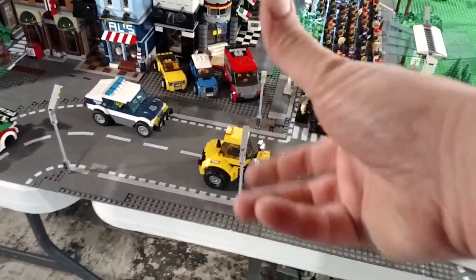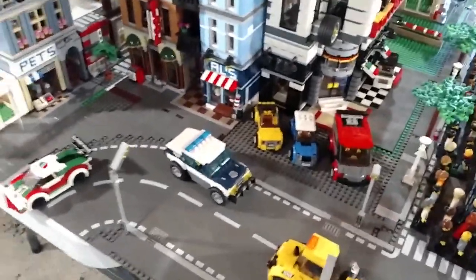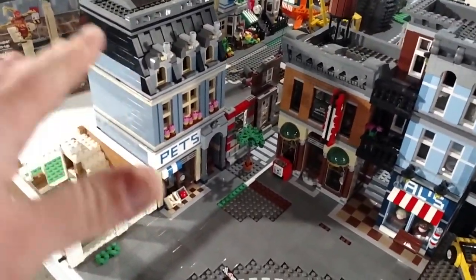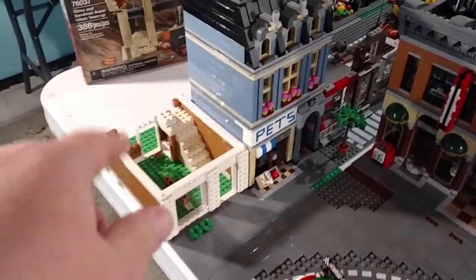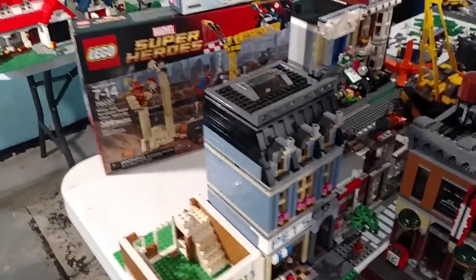If I ever decide to build out the other way, I could put two corner buildings right here and have a whole row of buildings. We've got the pet shop — I'm not sure if I want to keep it there. And then there's the mystery build, which I need to start ordering parts for — I've been ordering for everything else but that.